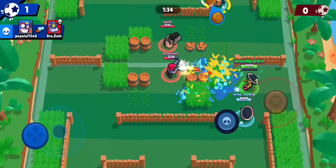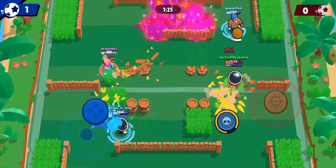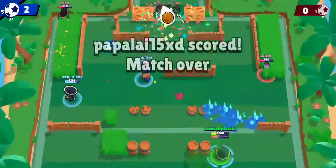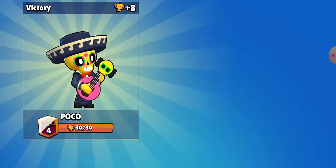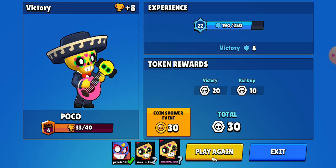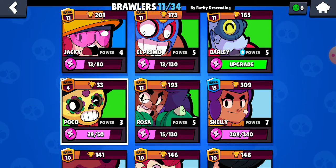Poco is very interesting because he is one of the key support brawlers. His attack plays like a musical note on his guitar — it's a wide spread range attack. His super heals all teammates in his range, and it has a greater distance than his regular attack. He's definitely a really cool character. After a certain number of games, if you like the teammates you're playing with, you can play with them for an additional game.